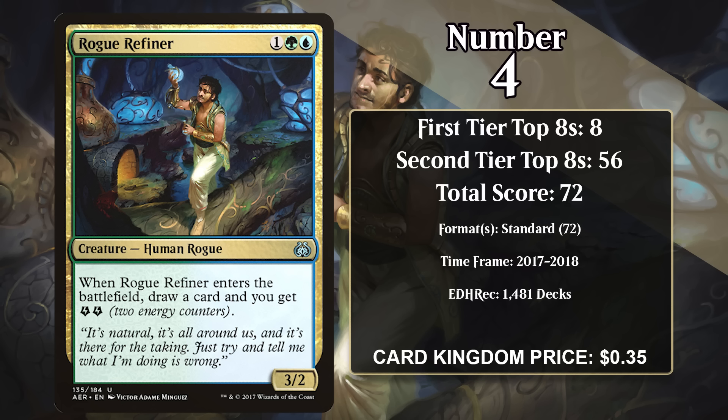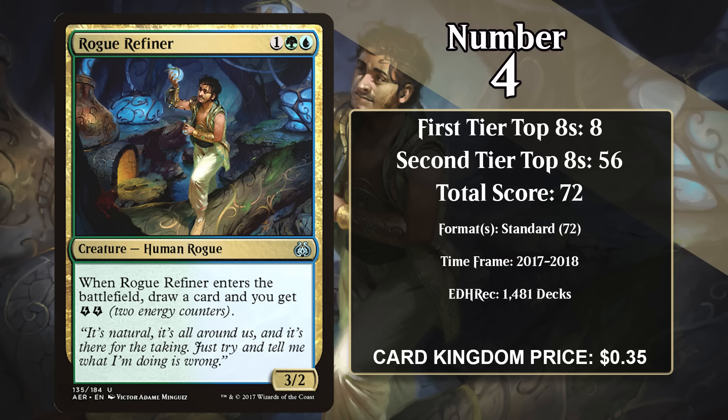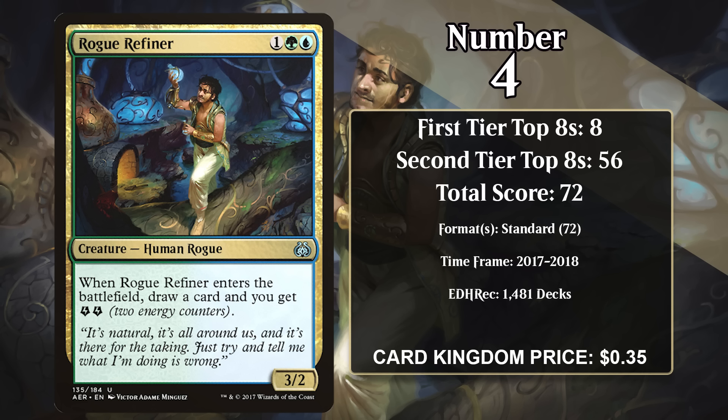At their best, these decks used Yorion to really abuse a bunch of enter-the-battlefield triggers, but unfortunately for Risen Reef, the Modern banning of Yorion in 2022 and then Fury in 2023 has weakened elemental decks in Modern significantly, to the point that they aren't really major players in the format anymore. It is likely to gain some more points here and there in both Pioneer and Modern, but the days of its dominance are likely over.